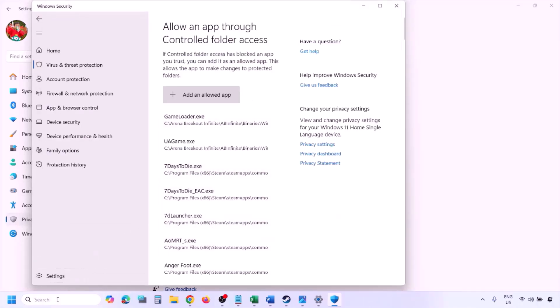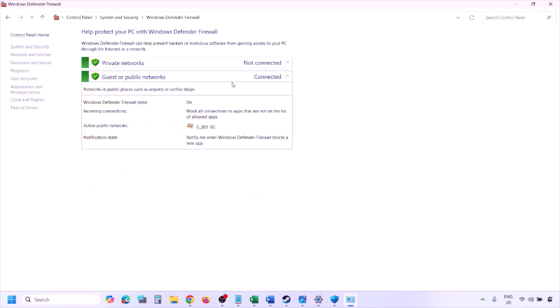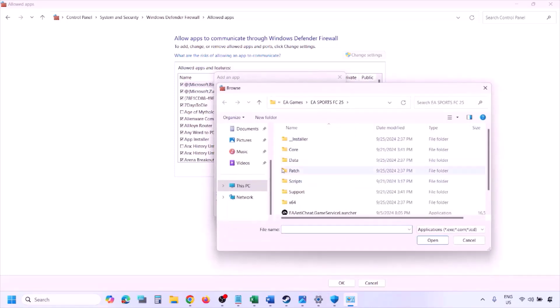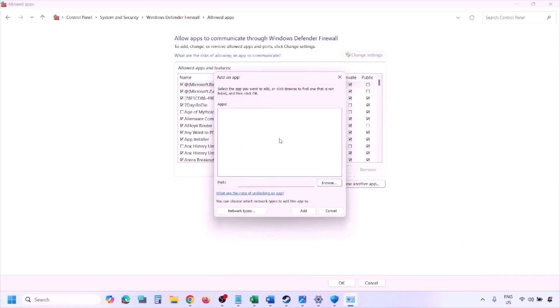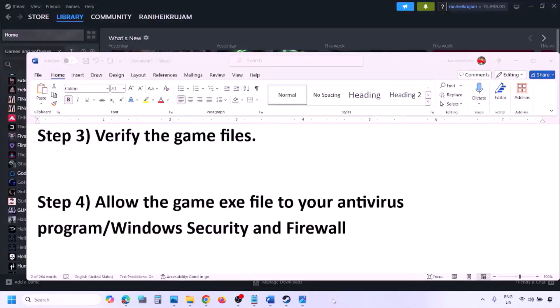You can do the same in the Windows Firewall. Type 'Control Panel' in the Windows search box, go to System and Security, then Windows Defender Firewall, click Allow an App or Feature through Windows Defender Firewall, click Change Settings, then Allow Another App. Click Browse, go to the game installation folder, select the game .exe file, click Open, then click Add. Once added, click OK and launch the game.